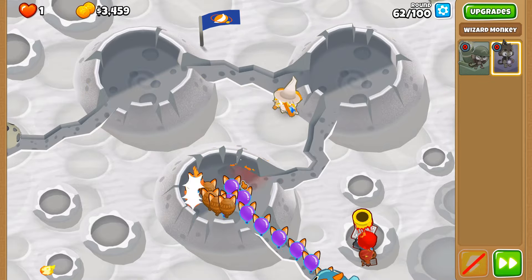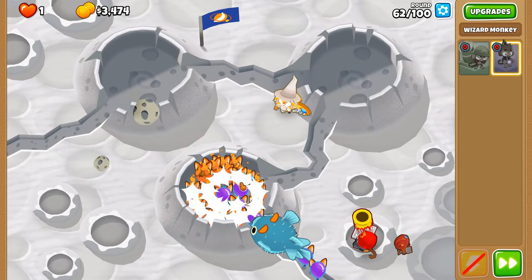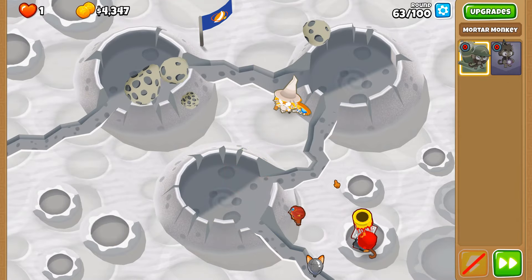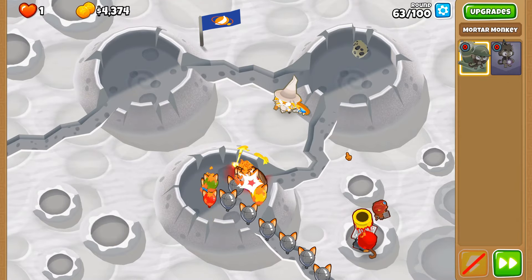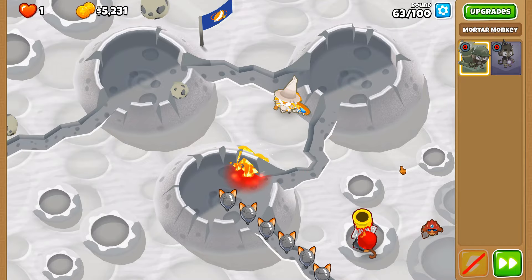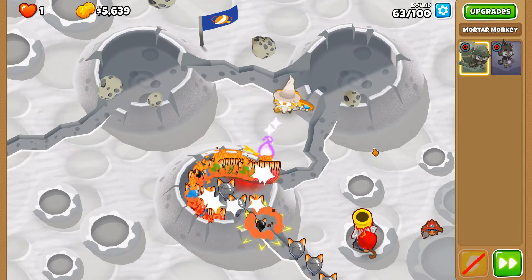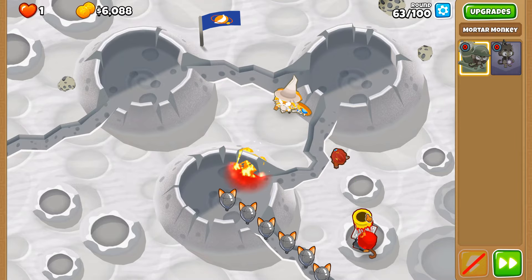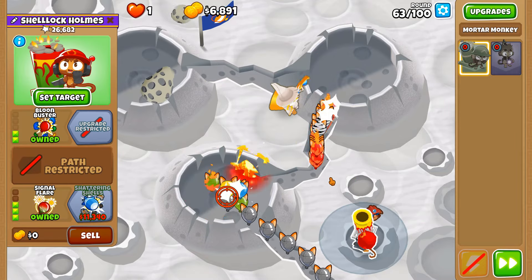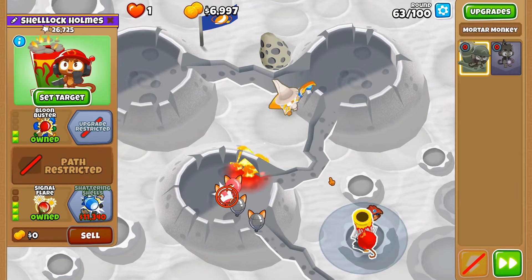Purple balloons — just my absolute favourite. And did you know that sometimes on round 95, your Ballooncineration can get pierce-capped by the purple balloons? Really bizarre. You think the mortar is one of those towers where you would not expect to get pierce-capped, but yet it does. Obviously it does have a pierce cap, but in-game application you just don't expect it to have that sort of thing going for it.